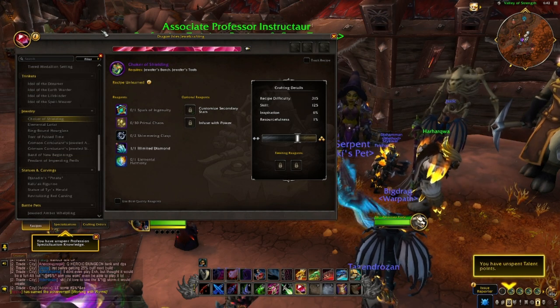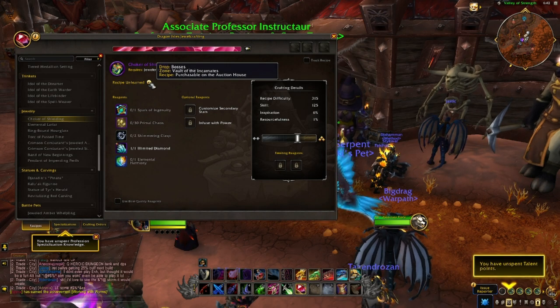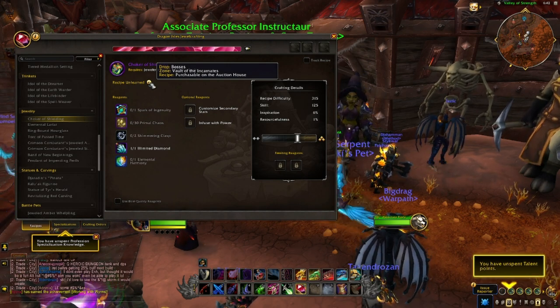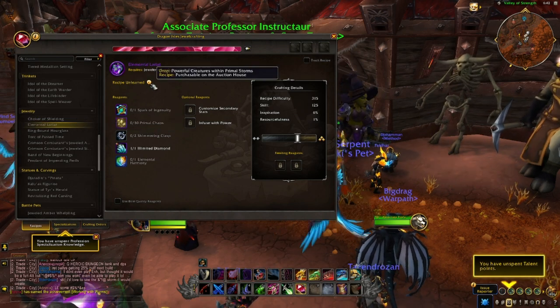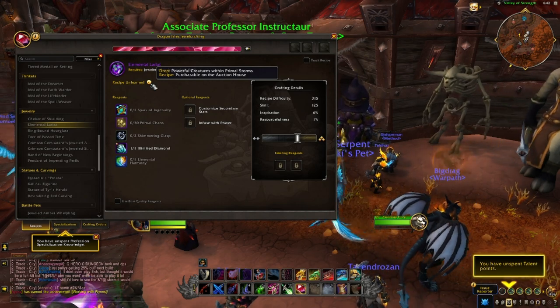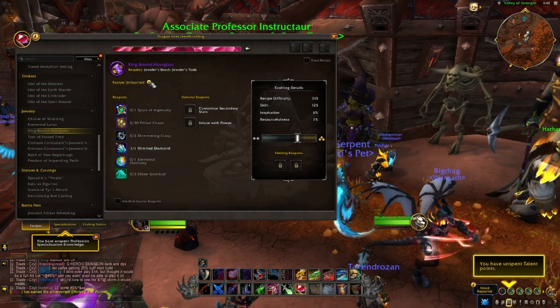In Dragonflight we also have the return of epic gear recipes that appear to be random drops and are tradable on the auction house. At the time of recording, we have no idea how rare these will be, but it might be worth checking the auction house to see if you can pick any up. For Jewelcrafting, there are recipes for both an epic ring and a necklace, and if you can pick any of these up cheaply, both can take you all the way to 100 Jewelcrafting skill.